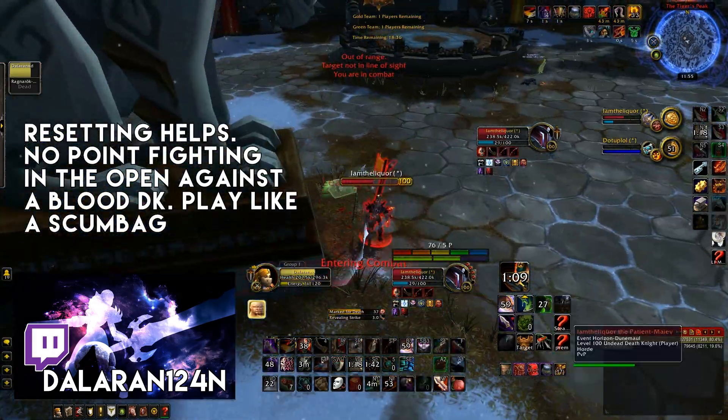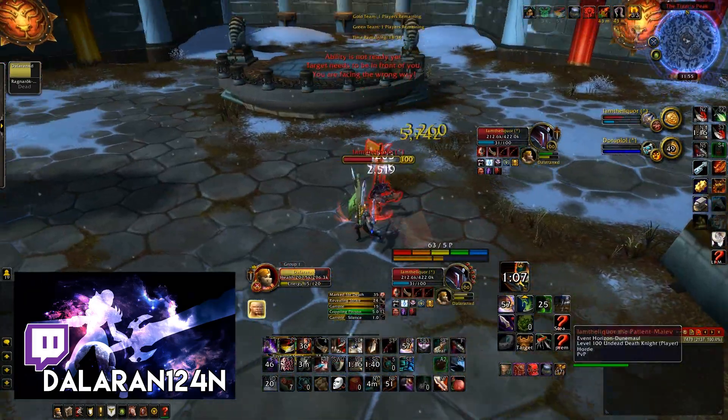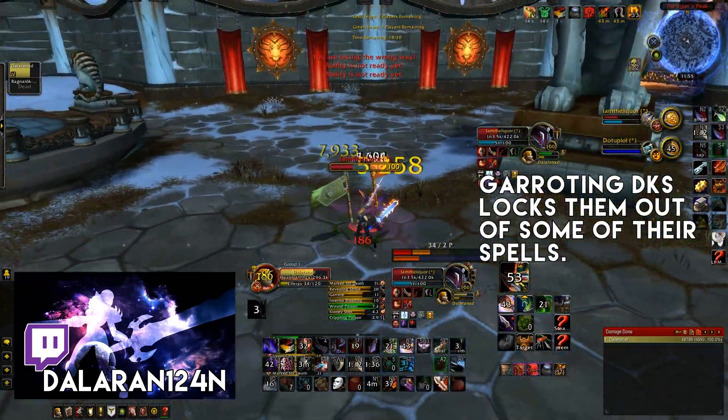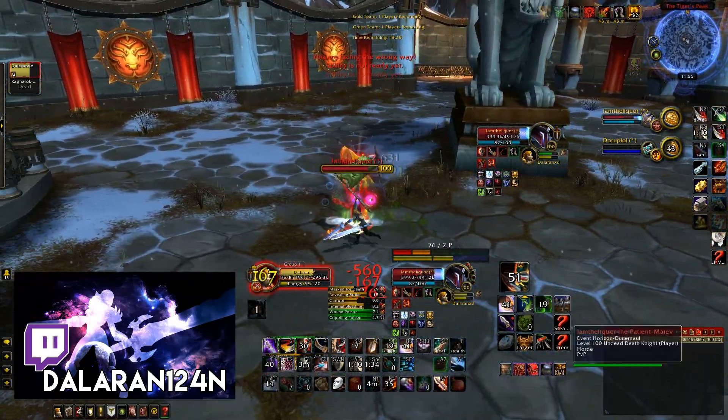Resetting the fight helps you a ton because there's no point in straight-out fighting a death knight. Play scumbaggy. Also, garroting death knights when you can't stun them will lock them out of those spells, so it's almost like a stun.